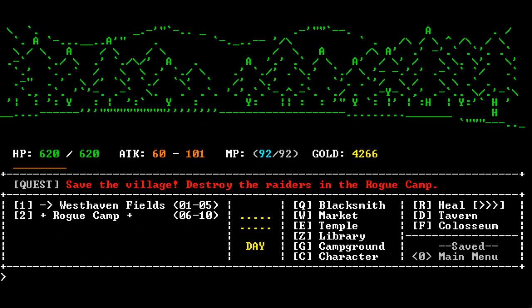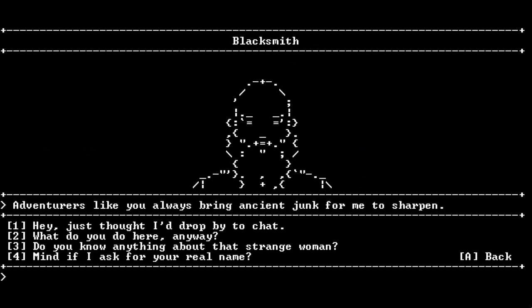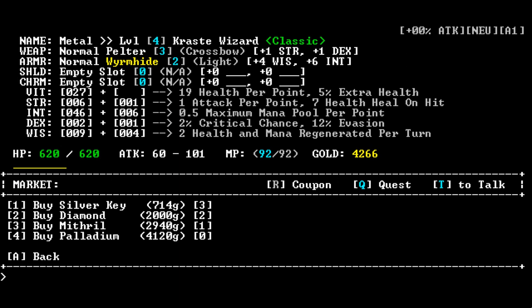Now you're in the village. You can go to the blacksmith, the market, temple, library, camping ground — you can camp, see your character, go to the tavern or the coliseum. Lots of stuff to do. You can go to the blacksmith and sell stuff, press Q for a quest, hire mercenaries, imbue your items, press T to talk to him and select different responses. My favorite is the market — listen to the sound effects. There's old school-ish music and coins being flipped around at the table. It's brilliant. There's no graphics pretty much — it's just all ASCII.